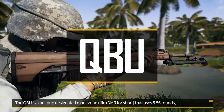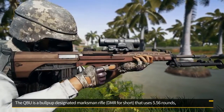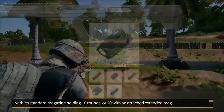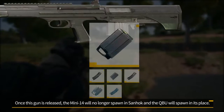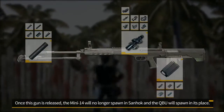The QBU is a Bullpup Designated Marksman Rifle, DMR for short, that uses 5.56 rounds, with its standard magazine holding 10 rounds or 20 with an attached extended mag. Once this gun is released, the Mini-14 will no longer spawn in Sanak and the QBU will spawn in its place.